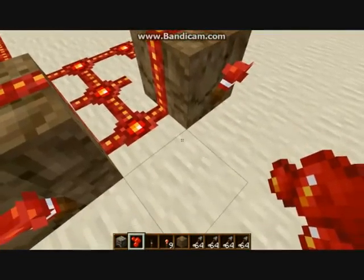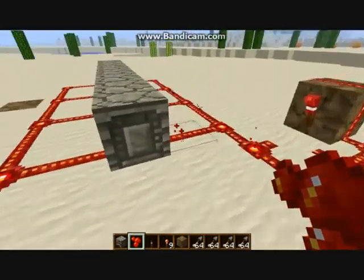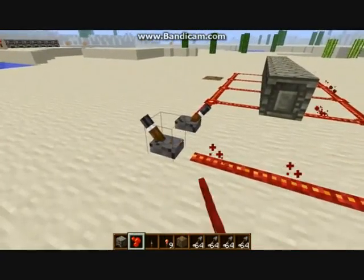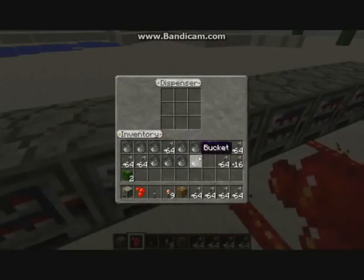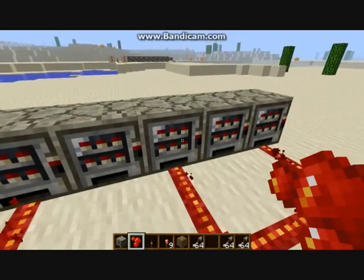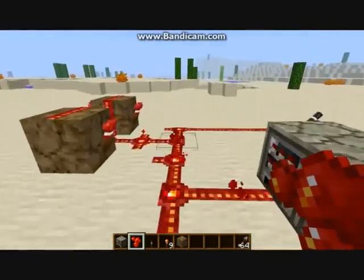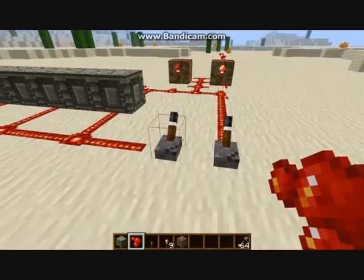So you can put one here. Then turn that off. Fill these with arrows — I'm just going to put one lot of 64 for demonstration purposes. So turn that on, and this.